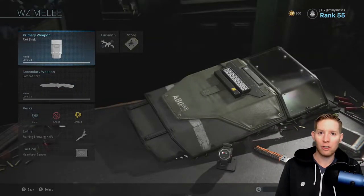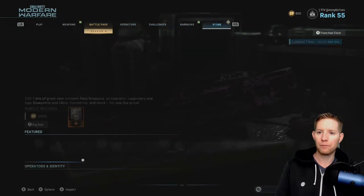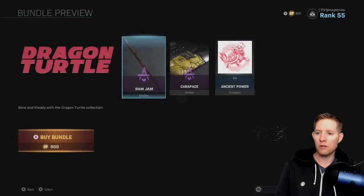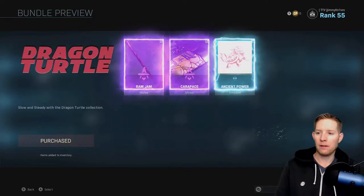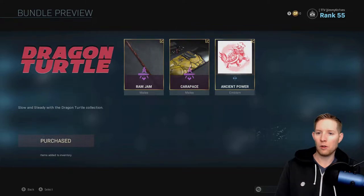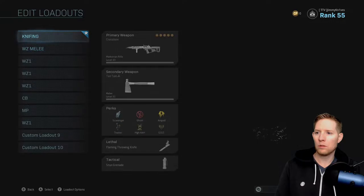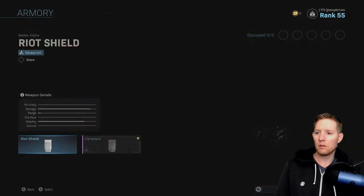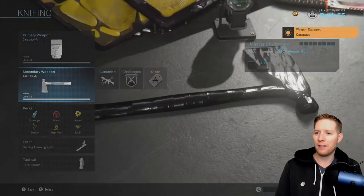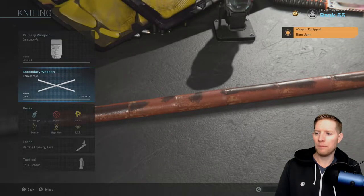I have 800 COD points, so I'm just going to end up purchasing the bundle and then we'll get into a match. I'm going to do that right now — purchase the Dragon Turtle. There we go, they're equipped. I'm going to change my loadout and put the Turtle Shell on with the new Ram Jam. Let's do it.